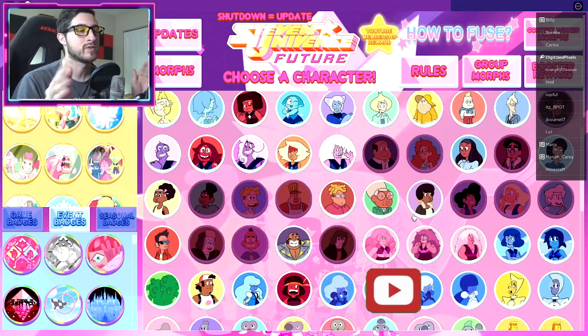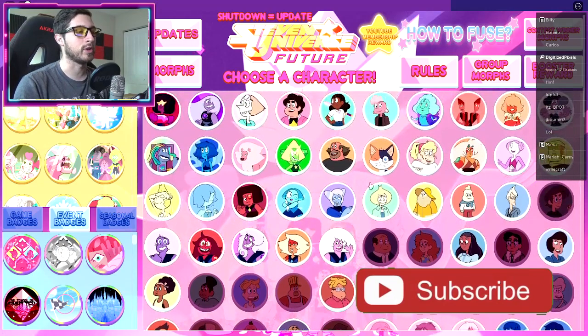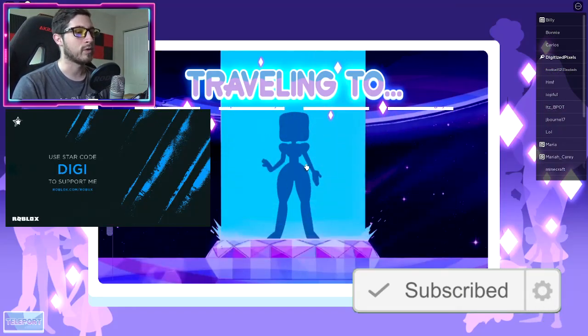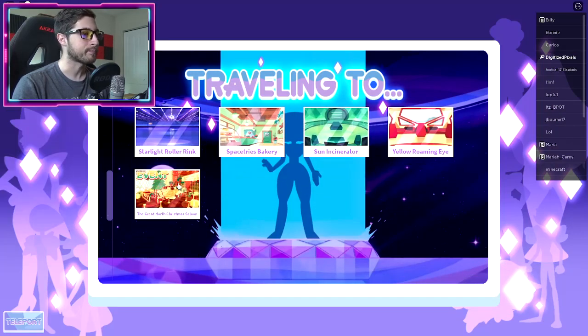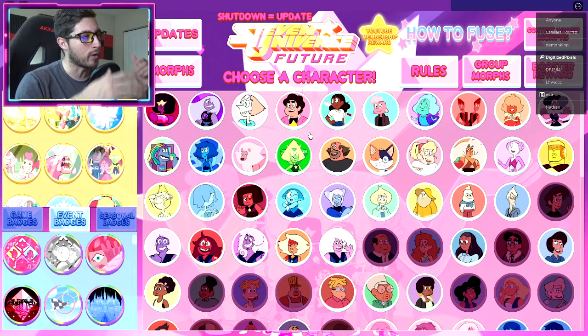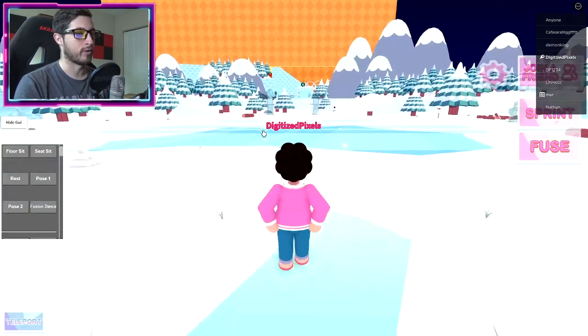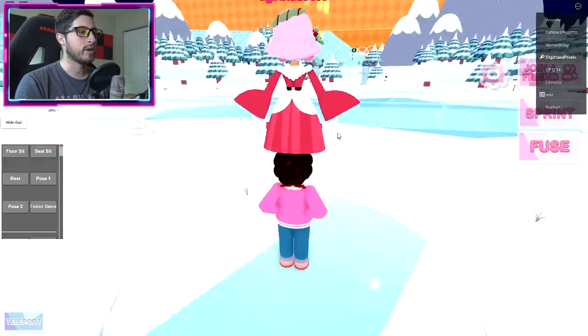What you're going to do is choose any morph — it does not matter who you pick. Scroll down to the Great North Christmas Saloon, and it's going to teleport you to a whole different game. Once you're at the new area, choose your morph and go to the Great North.